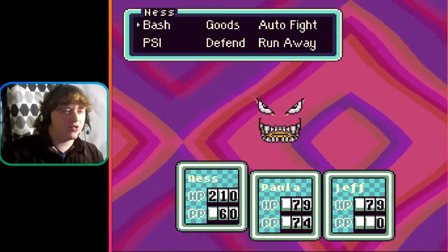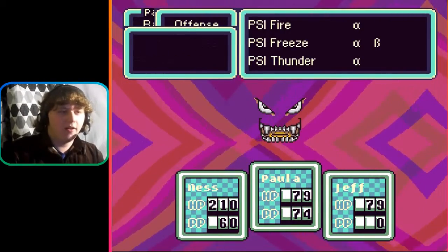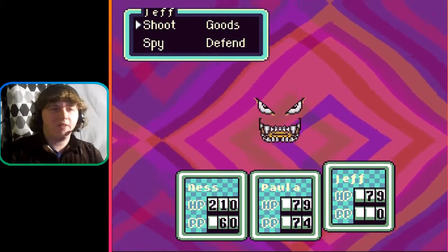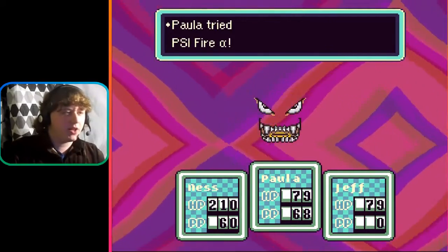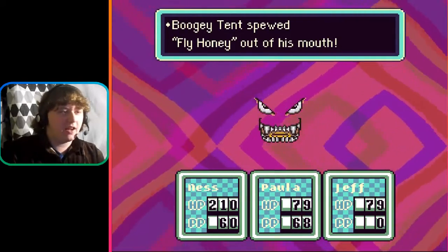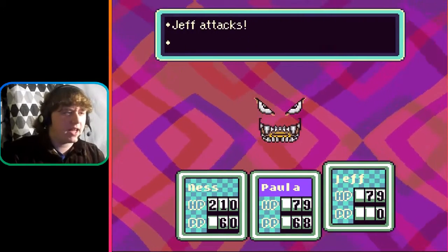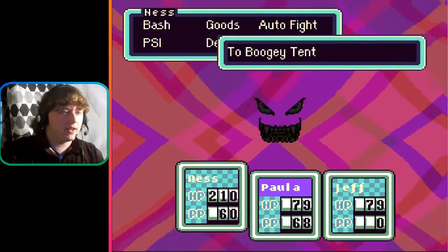Boogie Tent trapped you! PSI fire! It's a tent canvas — I don't know what you are. Paula tried PSI fire alpha — 67 HP damage to the Boogie Tent. Boogie Tent spewed fly honey out of its mouth. Paula suddenly could not move. Jeff attacks — 37 damage. Ness attacks — 74 damage to the Boogie Tent.